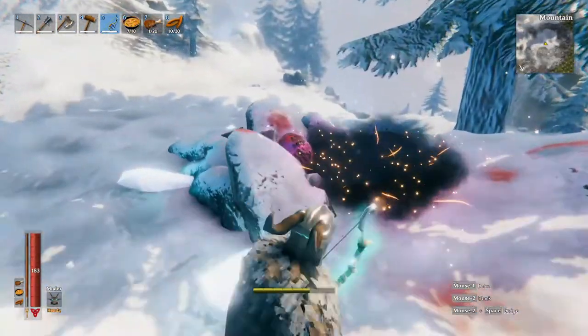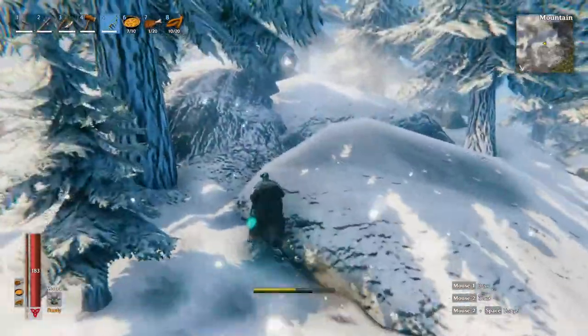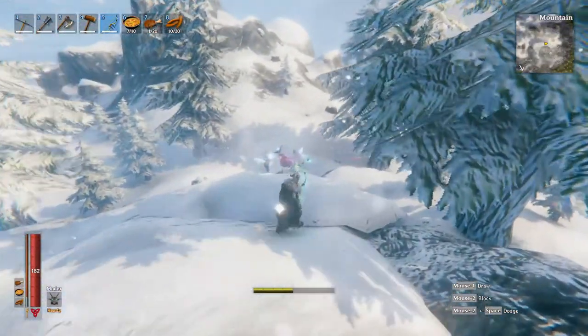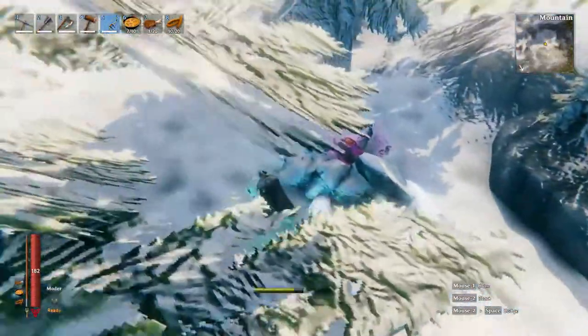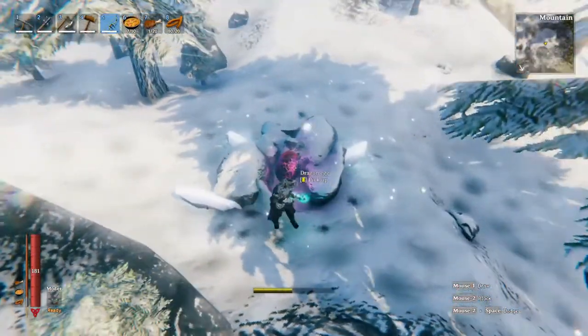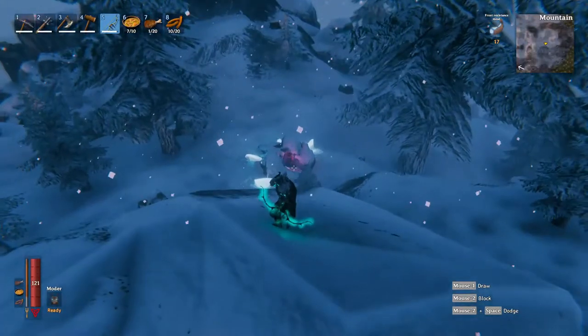I'm going to quickly go back up here so you guys can see nicely what it looks like when you find these eggs. That's basically what it looks like — there's like this pink shiny light around it and like somewhat of a blue shiny light. Like I said, it's just going to be way better to find them at night.